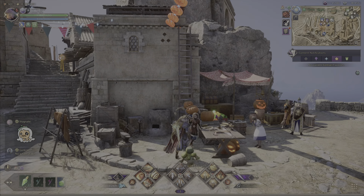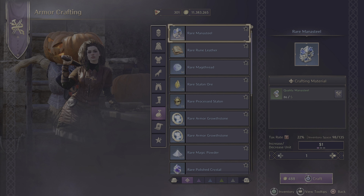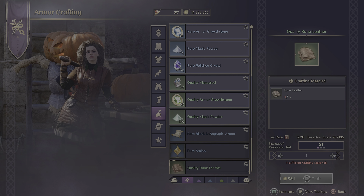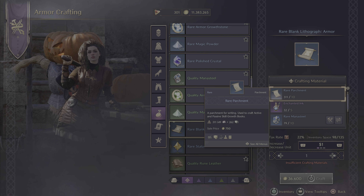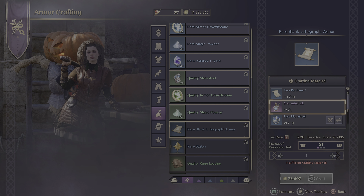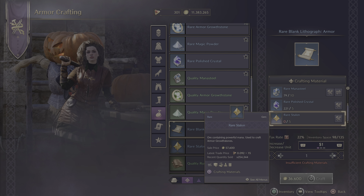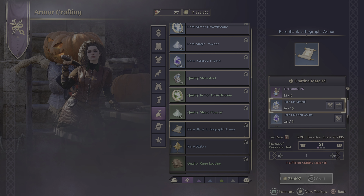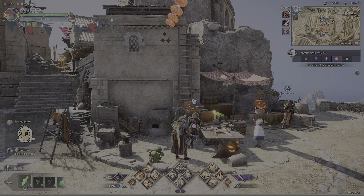You just have to have the right items. What you want to do is go to the armor crafter — whether it's blue or purple depends on what weapon you want to get rid of — but regardless of the rarity, you need to make a lithograph. What changes is the amount of items you'll need. For a piece of armor you'll need rare stalins, and for a weapon you'll need rare rubrics as well as enchanted ink.